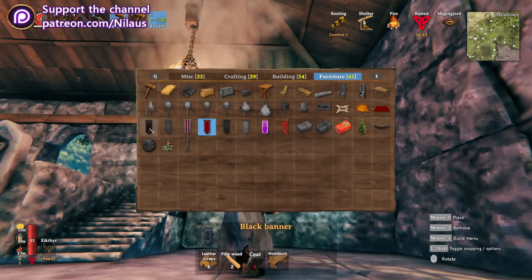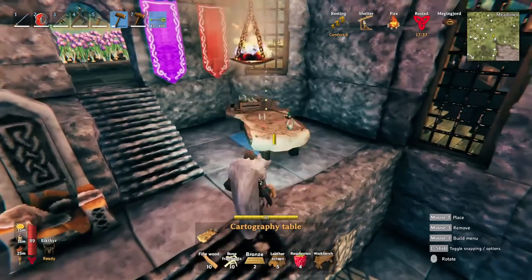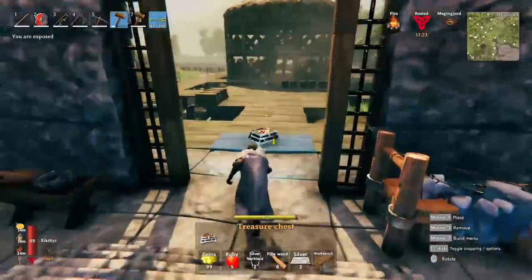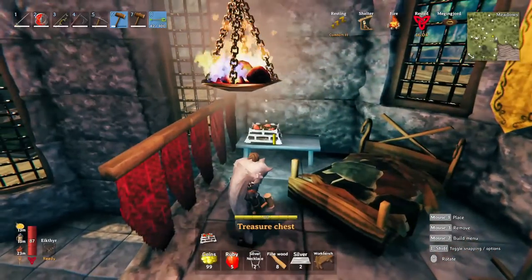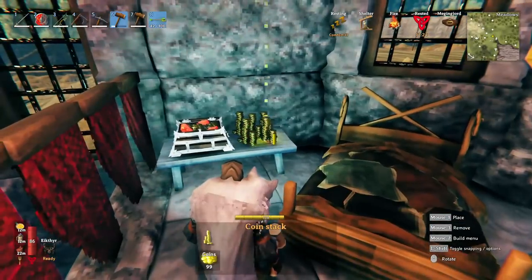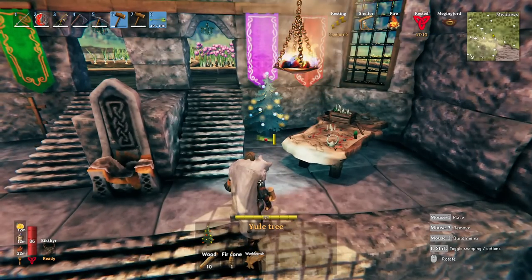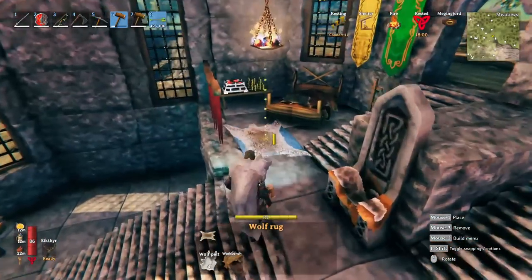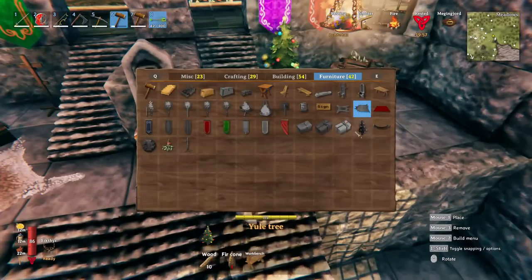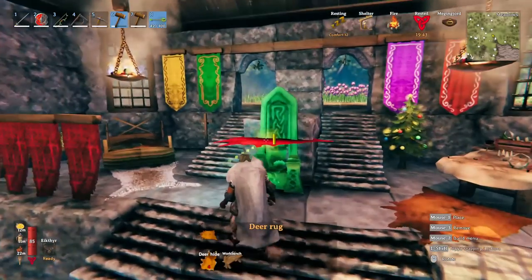We'll be getting as many banners as we can in various different colors and hanging them up. A cartographer's table doesn't do anything but it's a nice decoration piece. We can get a treasure chest as well — it just looks nice. And maybe even some money stacked next to it on the bed table. The yule tree is also added because it's yuletide and gives extra decoration. Unfortunately the carpets don't stack anymore, so whether you have one carpet or four different carpets it's going to be the same. We continue with a lot of extra decoration.